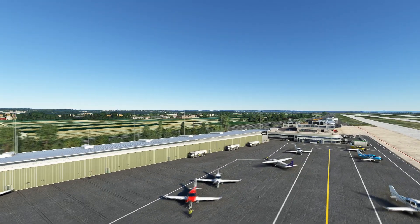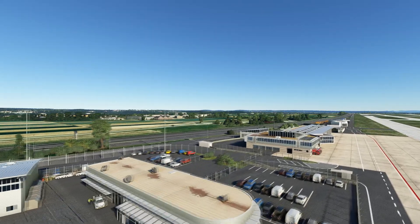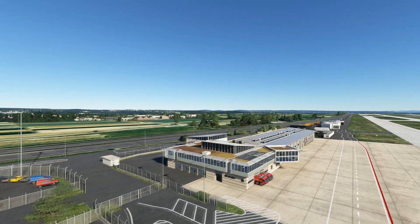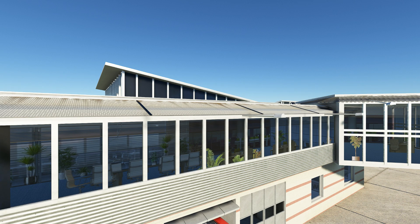One aircraft tail is sticking into a building here — just a minor issue. Everything is weathered and textured. There's the fire station with two fire tenders sticking out the doors. Looking at the building, there's parallaxing — no internal modelling but high-resolution parallaxing, evident all over the airport where internal modelling hasn't been done. Getting closer, right up to the building looking through the glass, it's high-res, so it all looks very effective even close up. Kudos to the guys for doing that.